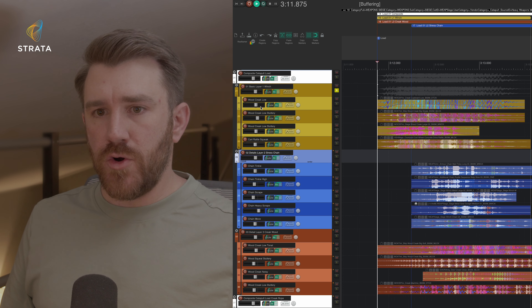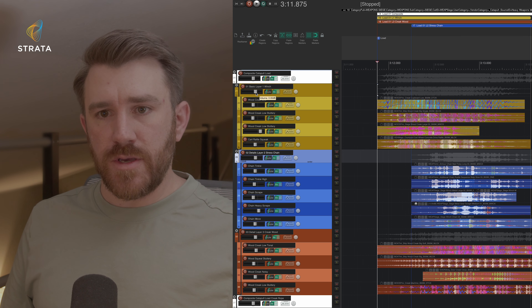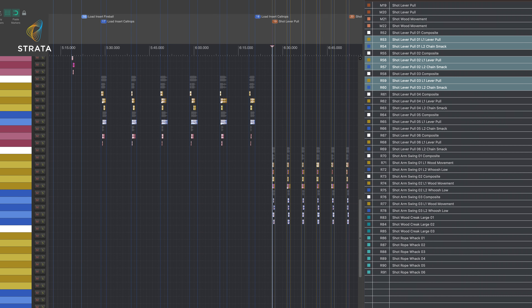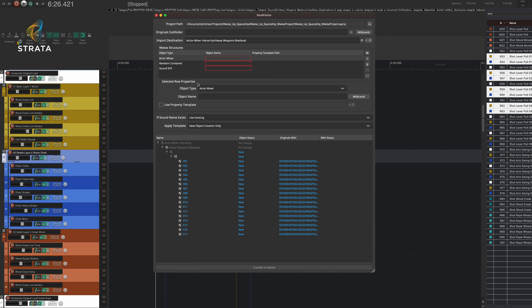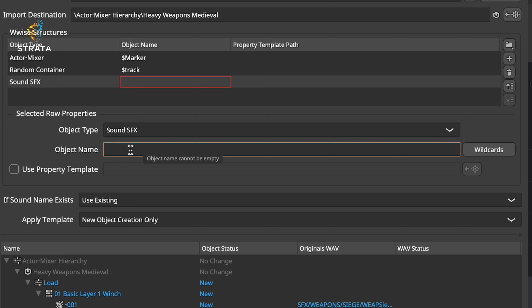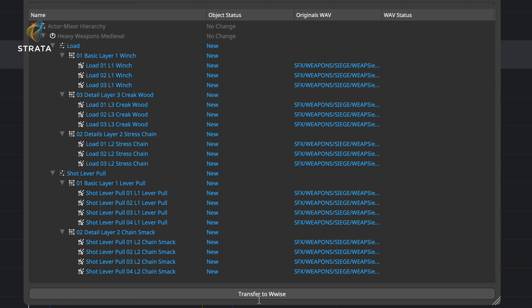You can go about this by making individual changes with mix levels or just using the layers themselves. To move things over to Wwise, I'm going to use Real Wise. The first step is selecting all of the regions from the region marker manager that I want to transfer. Then with the Real Wise window open, I'll use wildcards to define how I want these organized — marker for the actor mixer, track for the random containers, and the individual sound effects cues using the region information. I'll save that as a preset and transfer. I could use this preset over and over again for each of the individual siege weapons. Real Wise — huge time saver.